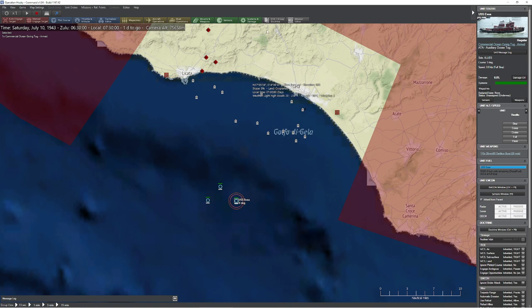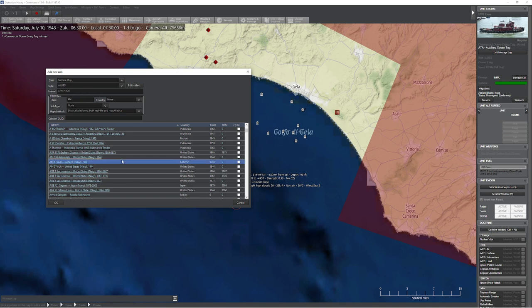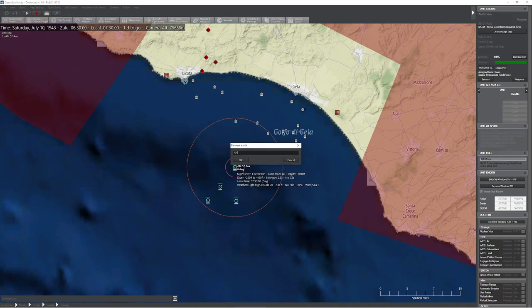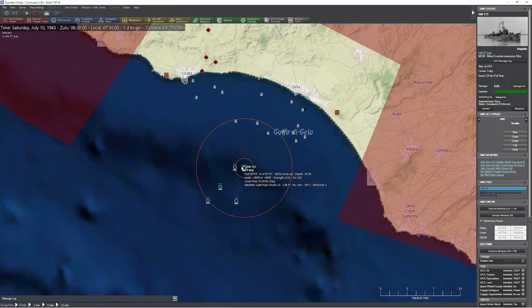Now we need some minesweepers. We have some reinforcements and escort vessels - these are minesweepers. We desperately need these for this particular mission. So these would be AM type. We have the Oak class, and the Seer is on both of those - so we have the exact one. 1944, United States Navy. So we'll rename this one - this will be AM-112. If this guy gets blown up, this entire invasion is going to be very, very difficult to pull off. So we have our little minesweeper divisions.